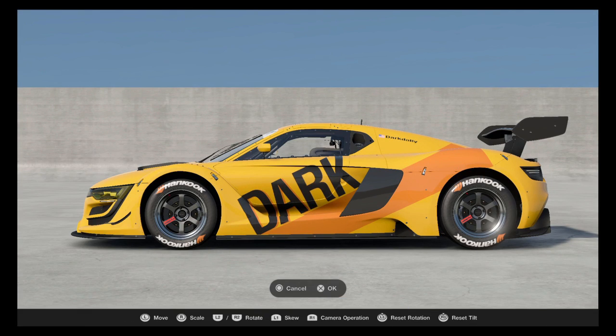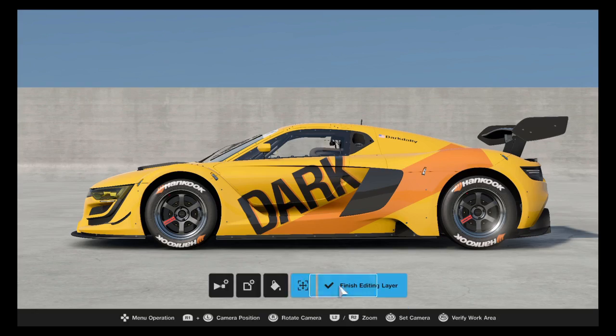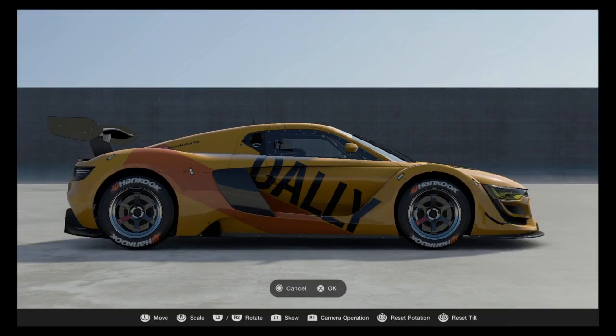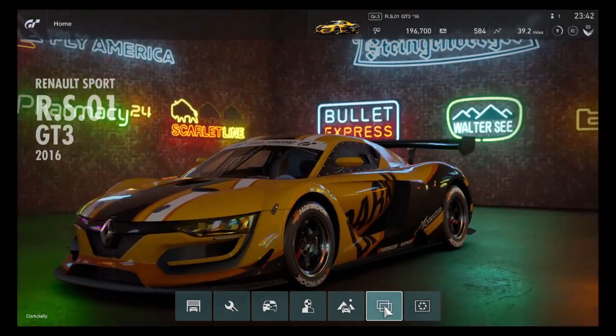You can put so much work into designing really cool car liveries in Gran Turismo Sport. And while it may take some time, even making the most incredible designs is really just a matter of overlaying elementary shapes. Let's grab some decals and tear it up.